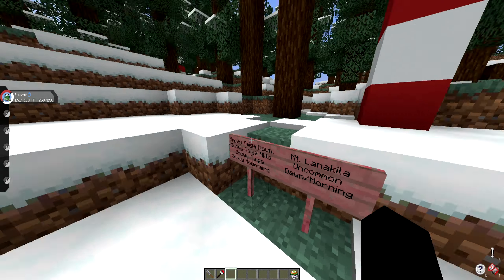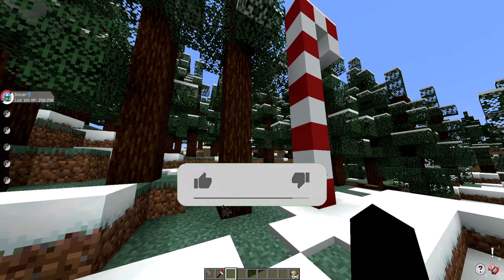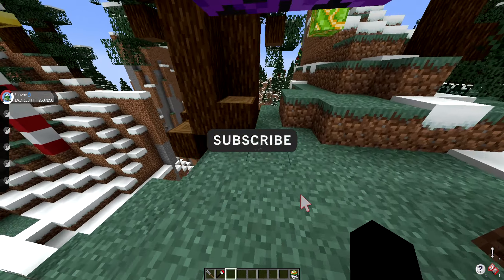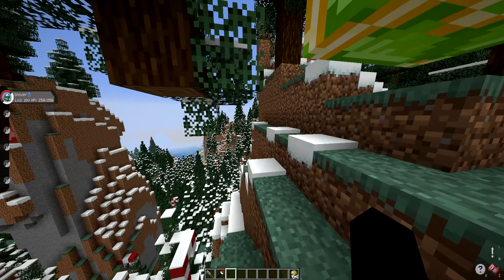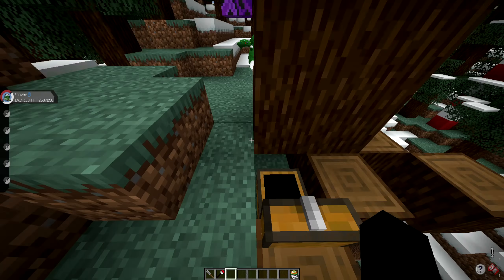It appears right now Christmas variants are not turned on to actually spawn in the wild. So what you're going to want to do is encounter a normal Snover and find Christmas Pokéballs. Come to Mount Lanakila, look for any of the massive Christmas trees, find a chest underneath, and you will find some Christmas Pokéballs.